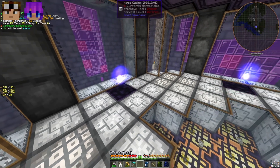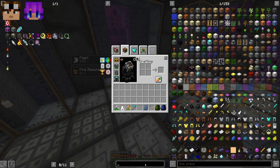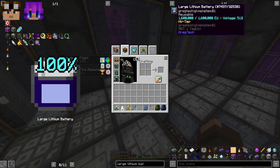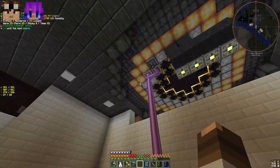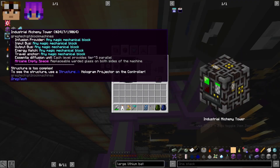There were a couple of problematic blocks to place — mainly these electric clouds right here. You have to place a niter down and then take a large lithium battery, right-click the niter, and it turns into the electric cloud. As for your hatches, if you look at the tooltip of this multi-block it says 'infusion provider.'